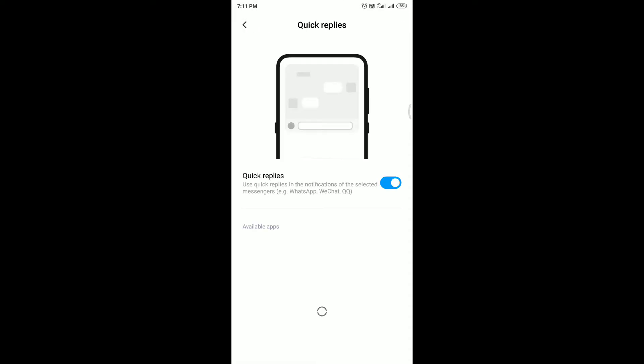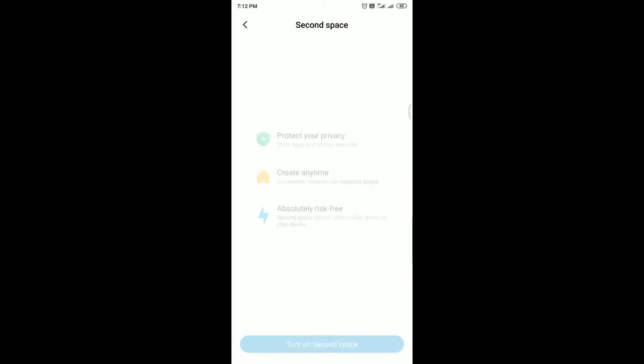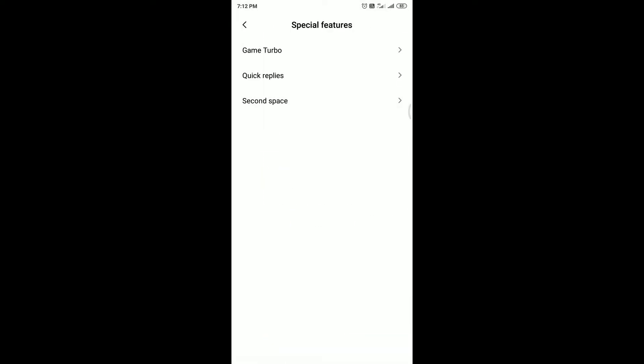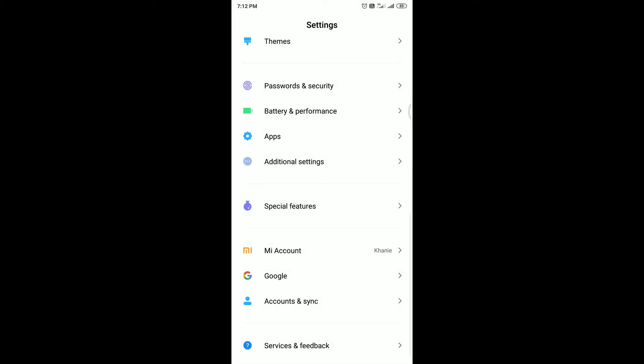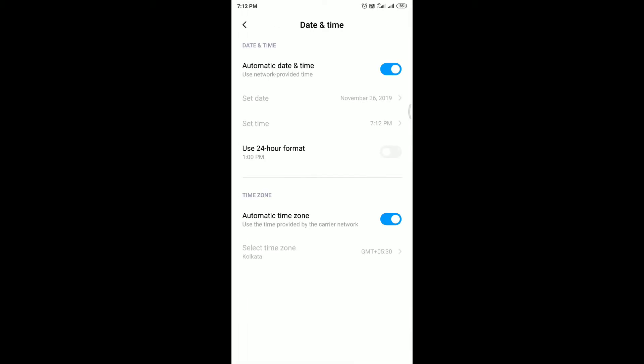In Quick Replies, you can enable the quick reply feature from here. Second Space is also available — you already know about that option. Let me go to Additional Settings to check what new things have been added.